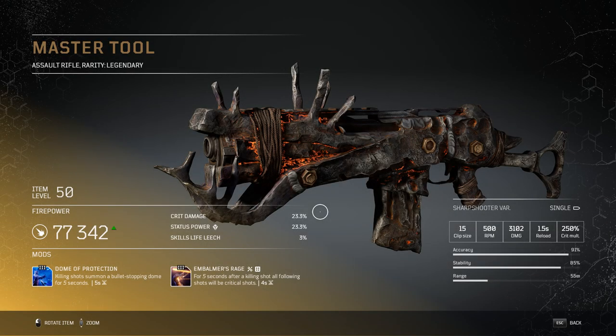Welcome back to the channel Outriders for another legendary showcase. Today we're taking a look at the Assault Rifle Master Tool. This is the Sharpshooter variant, which obviously cannot change.